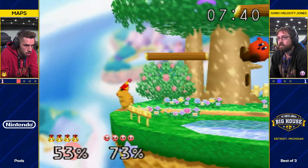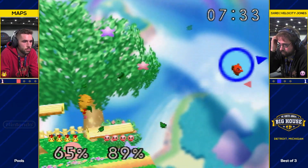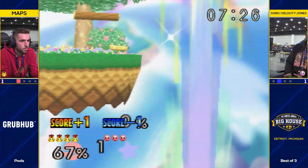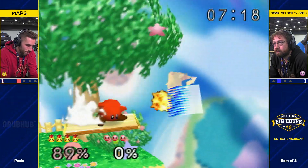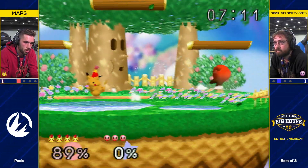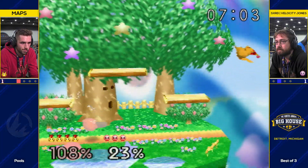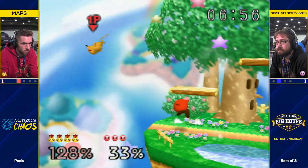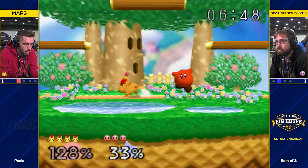He thought he was going to get the ledge and he didn't. Recovering high — good option. Just get the ledge! Just get it! If he had even connected with that forward air and not traded, he didn't have any jumps left and he wouldn't be able to grab the ledge after it. Now a grab will work in the middle — he was going for it earlier when it wouldn't. Nine at 108, perfect for the side. 118, but one off. They're all unlocked. Achievement unlocked.